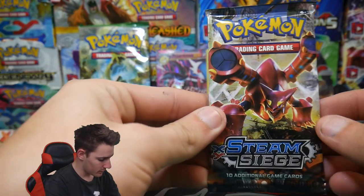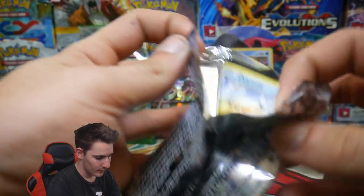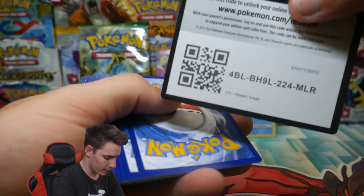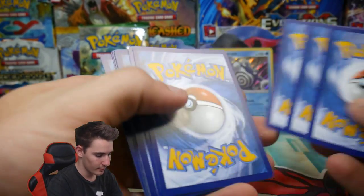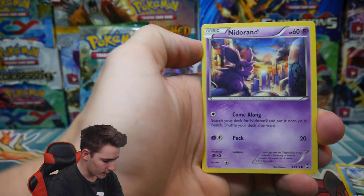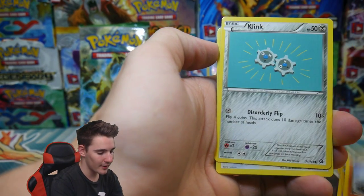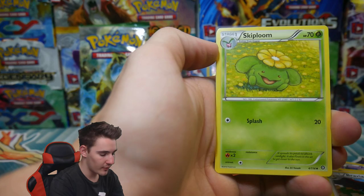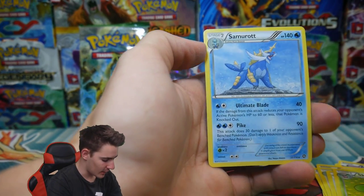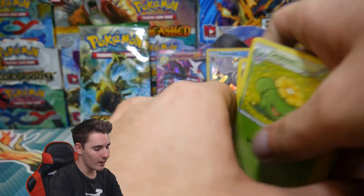Alright, so we have two packs left. We have another Steam Siege — Steam Siege just seems to pop open. There's a code. Three and two — let's get into this one. We have an Oshawott, a Nidoran, a Foongus, a Mankey, Klang, a Braviary, Armor Fossil Shieldon, a Skiploom, Pokemon Ranger, and a Samurott Rare — just a regular rare.